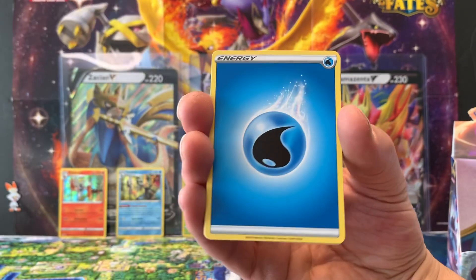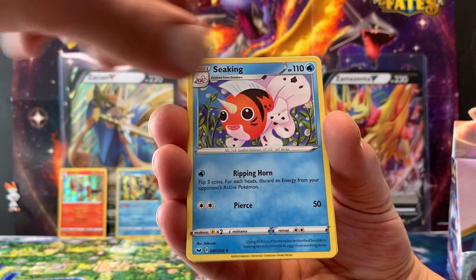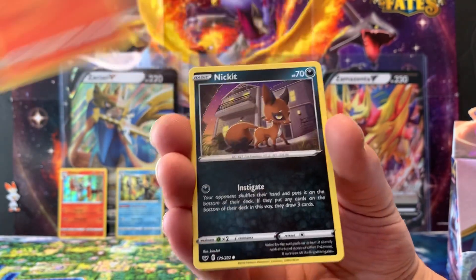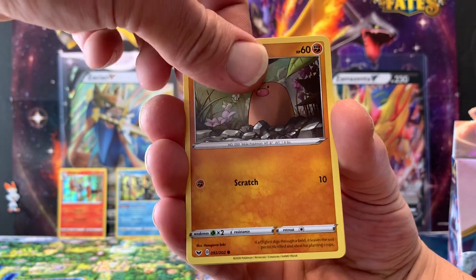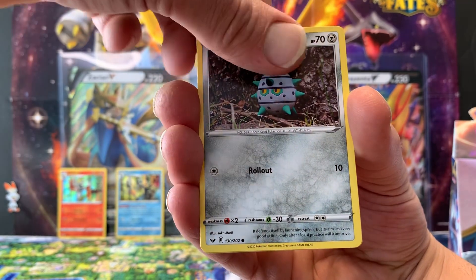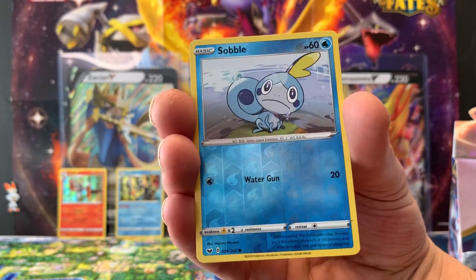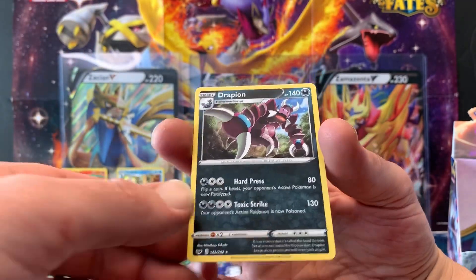Eleventh pack: Water Energy, Pokémon Center Lady, Seaking, Hitmonchan, Scorbunny, Nickit, Chinchou, Diglett, Ferroseed, a reverse hollow, and a regular rare Drapion.